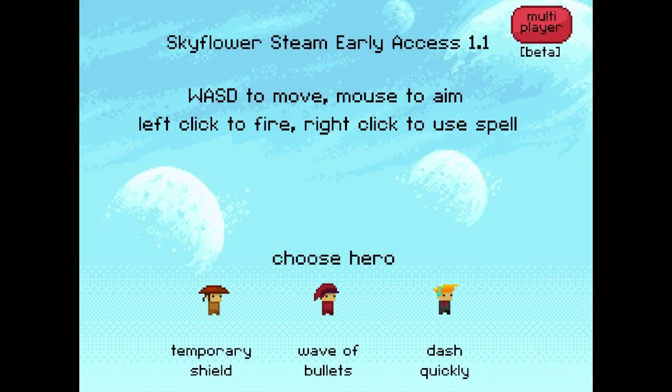Right off the bat, we're given a choice between three characters, each with a different secondary attack. I'm a big fan of the girl on the side here, since she can become invincible for a short amount of time. So let's go ahead and choose her and jump right in.